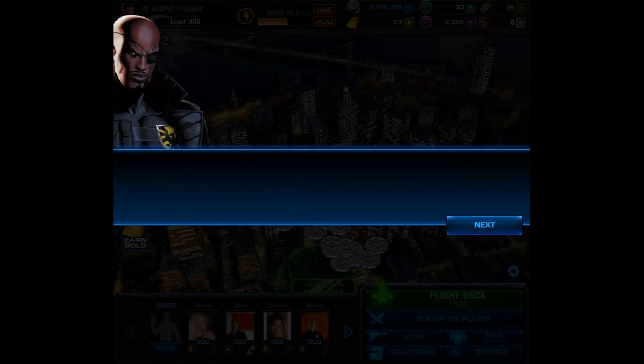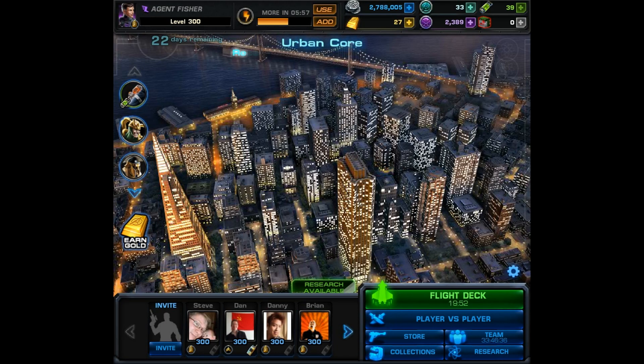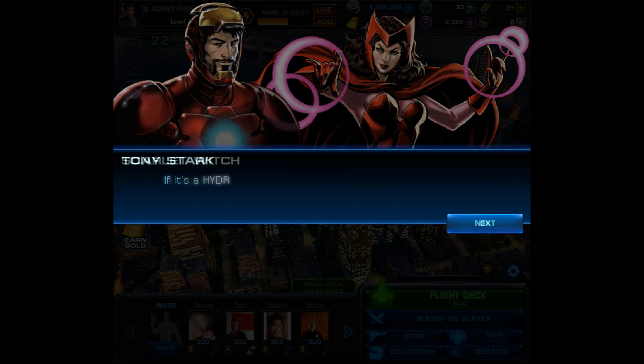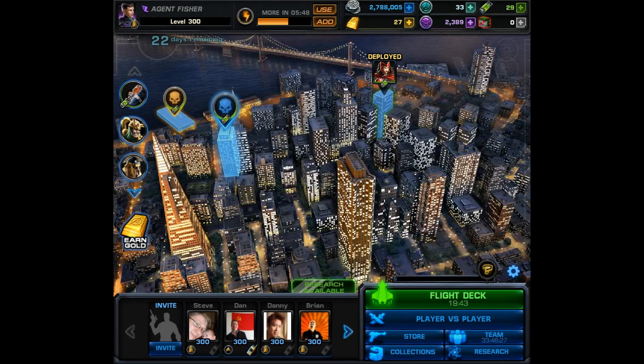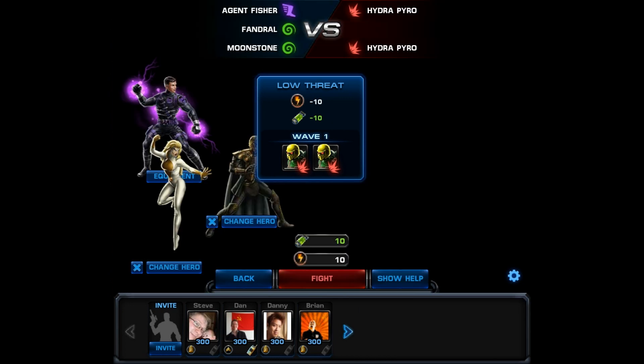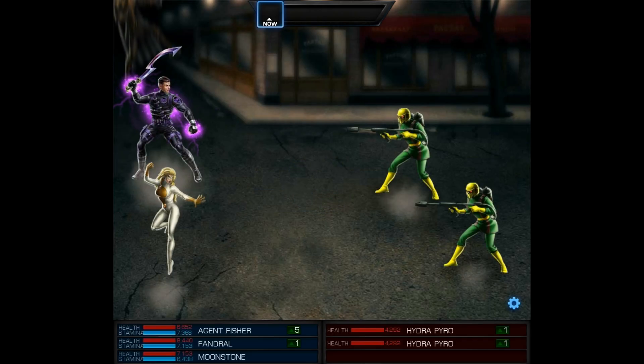First you'll want to begin by starting a brand new mission 1. Right after you begin mission 1 in Spec Ops 17, skip through the dialogue and you'll see a deploy and 2 threats. The deploy is for Scarlet Witch, so you will need her. It only takes one battle for her to return, and what I like to do is do the lowest threat — it doesn't matter who you use, you just have to get through the battle.